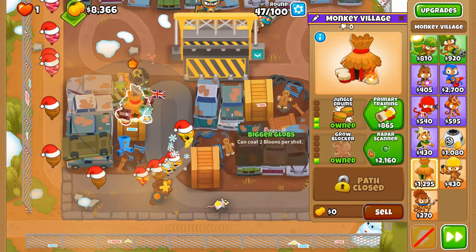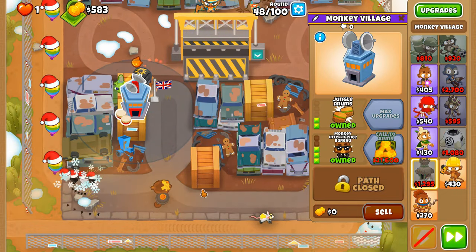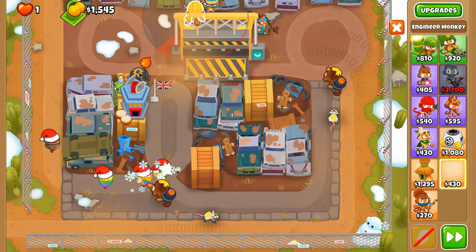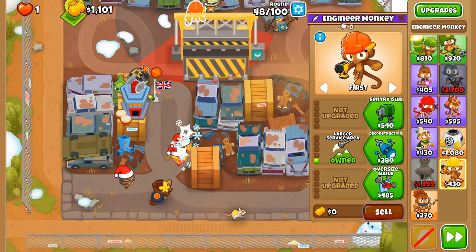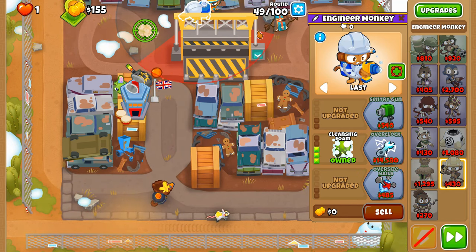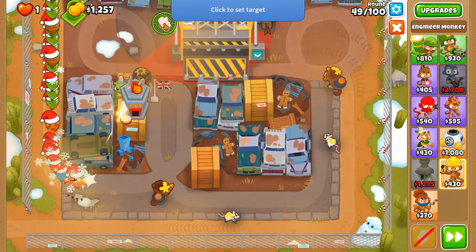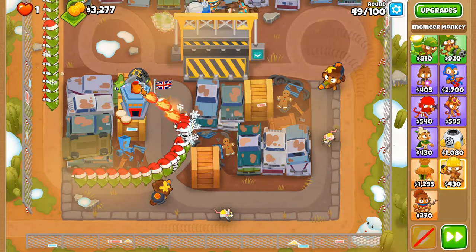We're very close to the MIB. Once we have the MIB, our next target is to get an overclock engineer down. I'm wondering if our angles are covered — this shouldn't be able to target any MOAB-class balloons down here, although given Geraldo's behavior and ability to see through walls, I'm not holding out against the engineer doing the same thing given my luck.